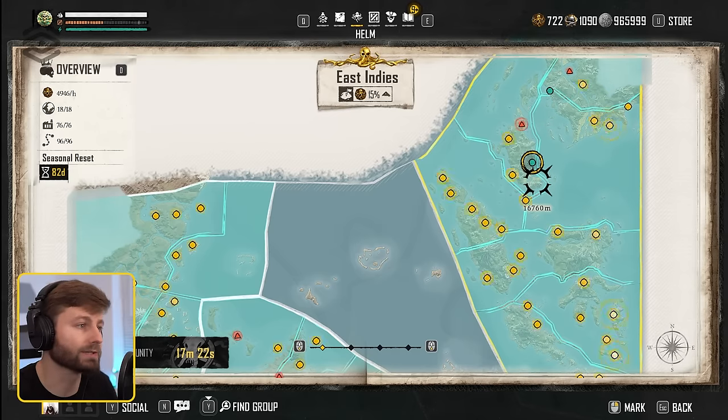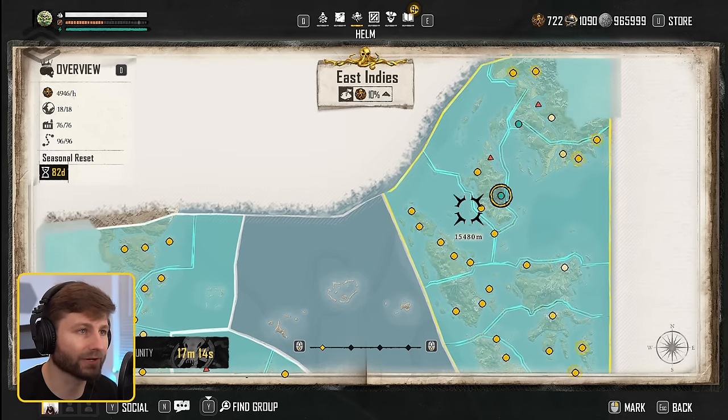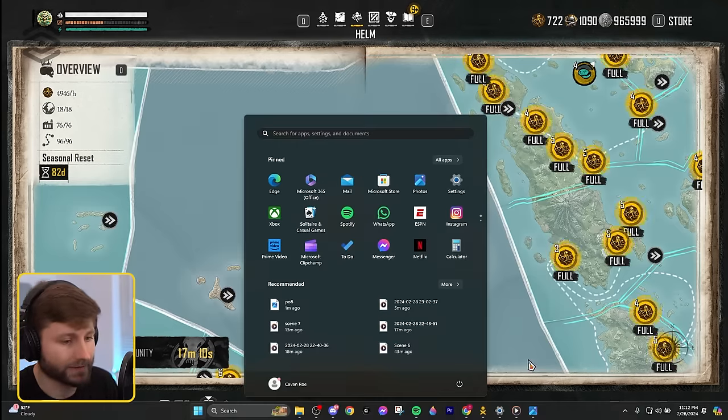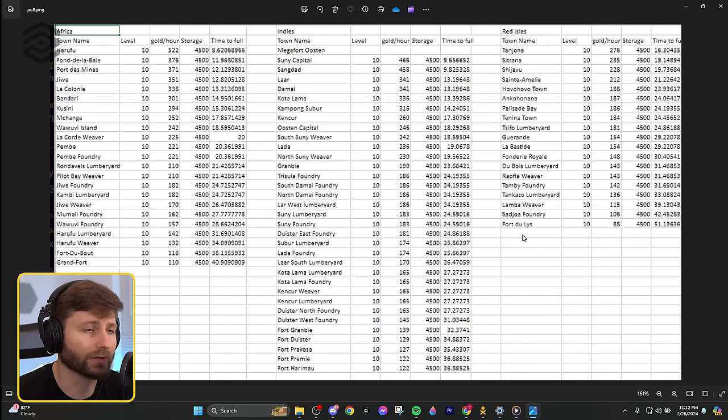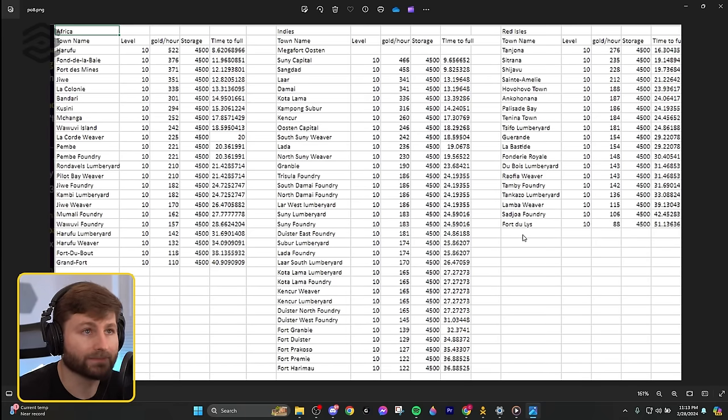Why choose the East Indies over Africa? We had the option to spend 5k — a huge investment at this point. A really cool chart posted by a community member in the Skull and Bones Discord shows where you really want to put your investments. In the Red Isles, the best city gets up to 276 — a drastic comparison compared to the capital city of 154. That spread only gets worse as they level up. But in the East Indies, the Sunny Capital and Sayang Dad produce 466 and 458 gold per hour respectively — doubling the Red Isles. In Africa there is one that exceeds that, but it's only a singular one.